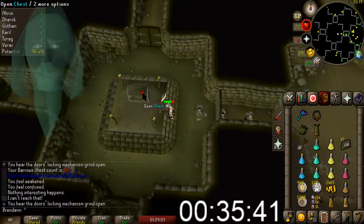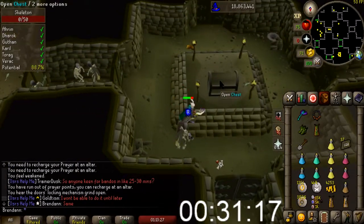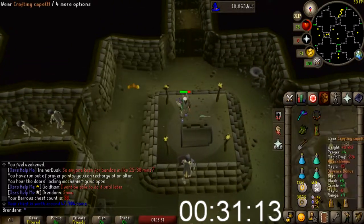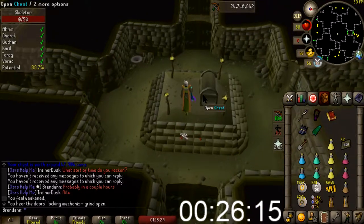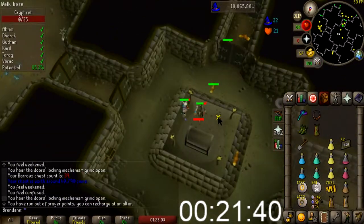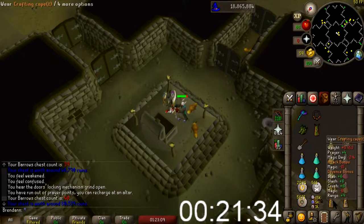Barrows chest number five. All right, chest number six and it's garbage. Chest number seven. All right, chest number eight — nothing. Holy fuck, are we ever gonna get an item?